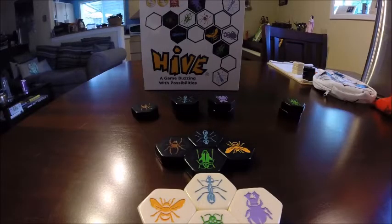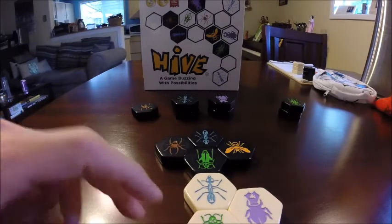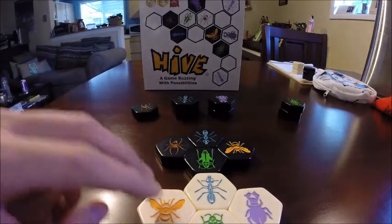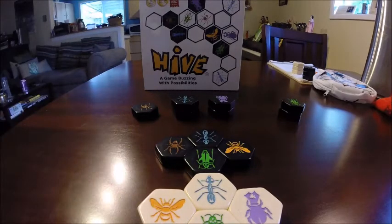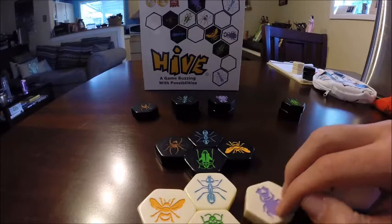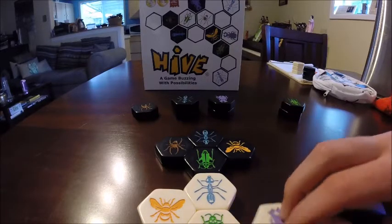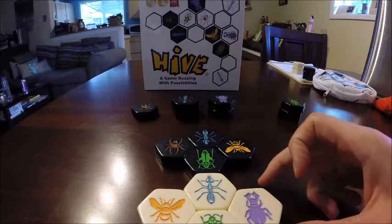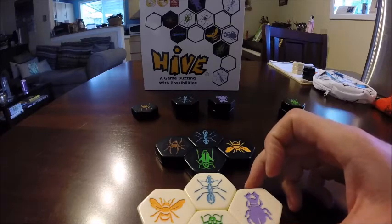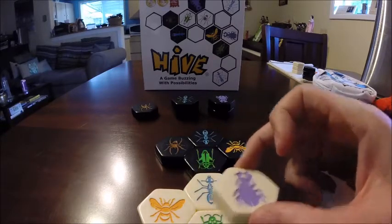Similar to chess, each piece has a unique movement. The queen, for example, can only move one space at a time. Similarly, the beetle can only move one space at a time. However, the beetle can actually move on top of the hive, making it a very unique and powerful piece.